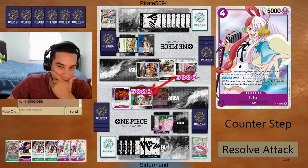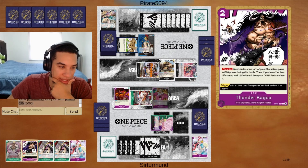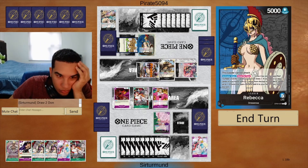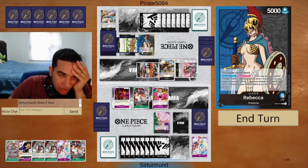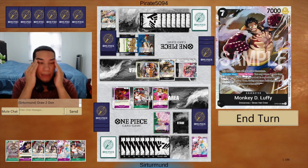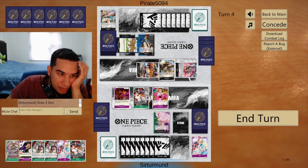We can play the Uta and then play the Thunder Bagua. They didn't even attack with the Lombos. Now if I attack the Kyrus, they just get to re-stand and arrest the Rebecca. The problem is that I don't have enough to actually kill the Luffy. But this Luffy is not going to re-stand next turn, so I don't need to kill it right now. Then I can play my 10-cost Doflamingo and be okay.